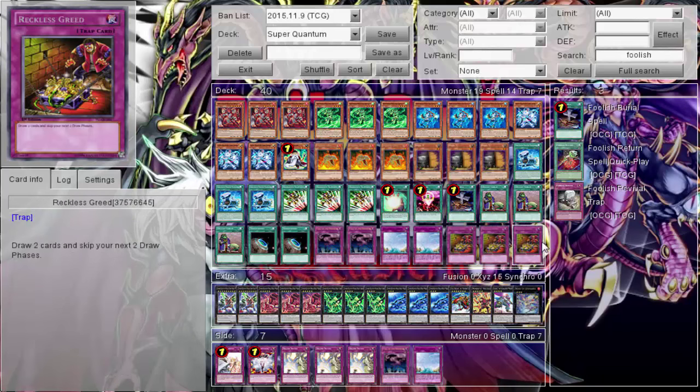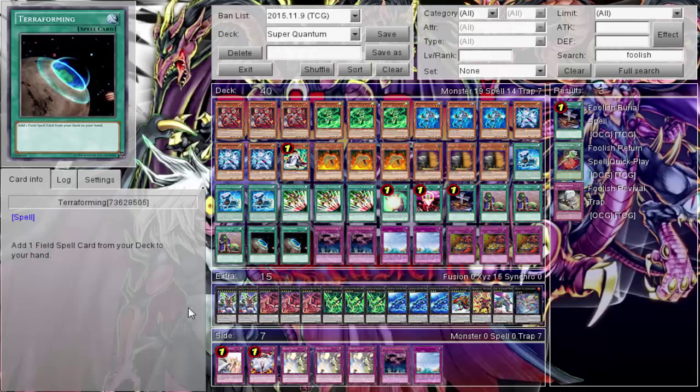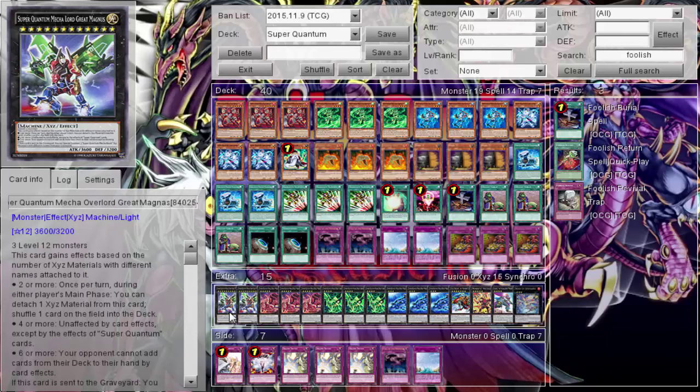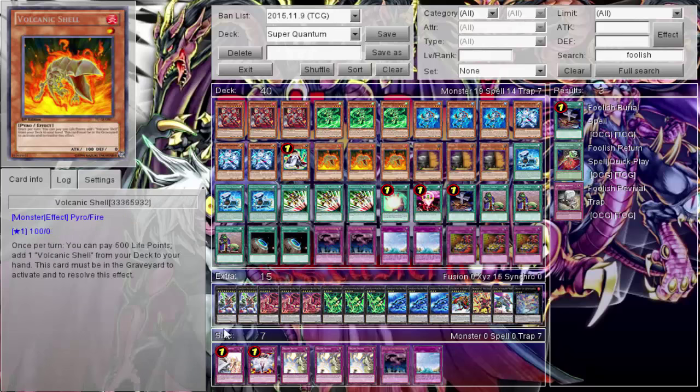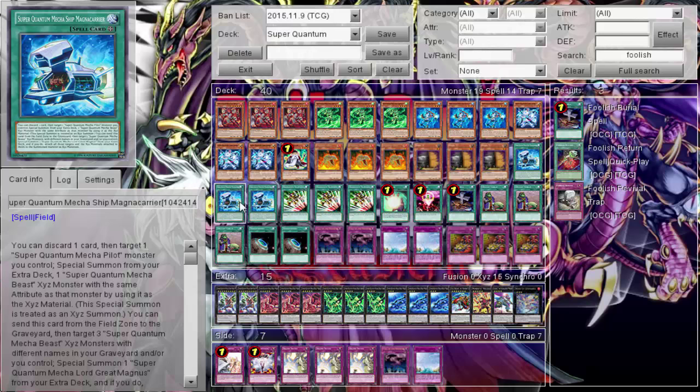Foolish Burial also lowers the deck count while enabling graveyard plays — especially with Red. Reckless Greed has been great, so we're going triple Upstart triple Reckless. Running two Megazords because sometimes one gets destroyed — Blue can put it back, but it's good to have two. The Megazord is a 3600 Xyz monster made with three Level 12s using the field spell.